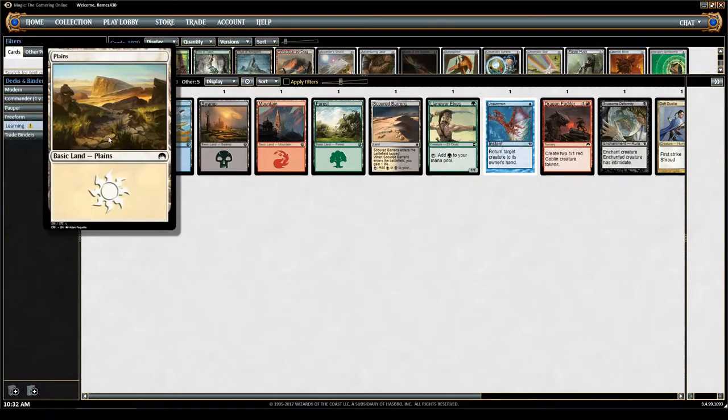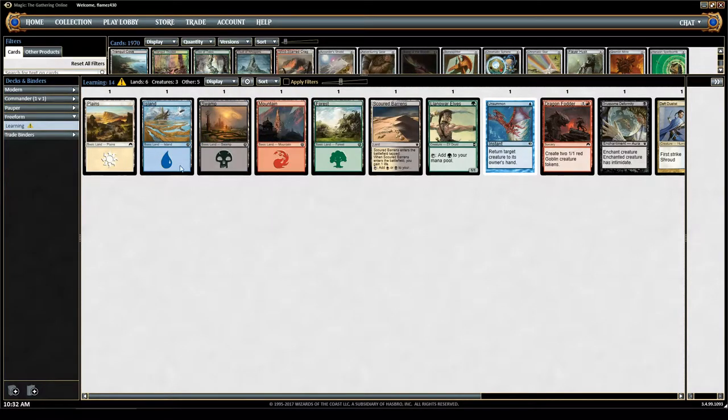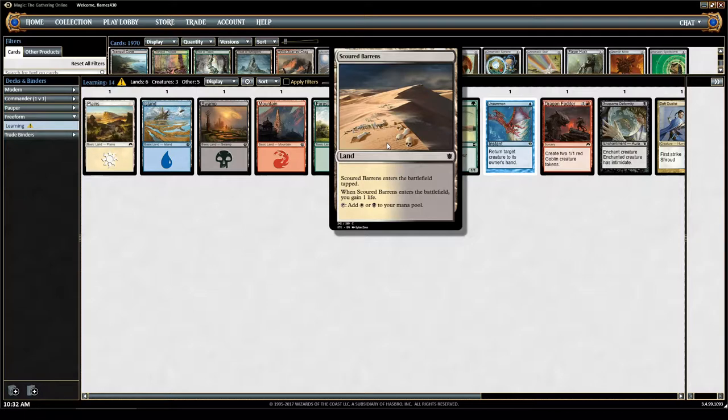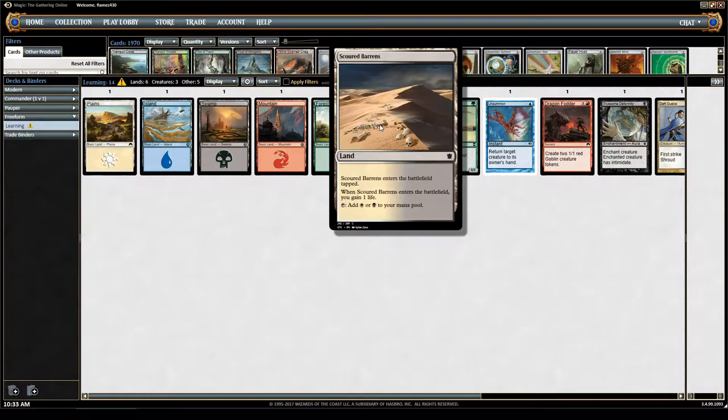Here we have the 5 basic land types: Plains, Island, Swamp, Mountain, and Forest. These 5 can create any type of spell that you want to play. Each turn you can play 1 land and only 1 land. I've also included here the Scoured Barrens — it's a land, but it's not a basic land. It provides either black or white mana, so you can play a black spell or a white spell.